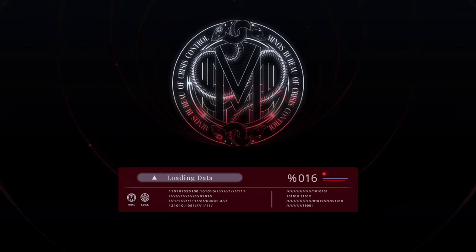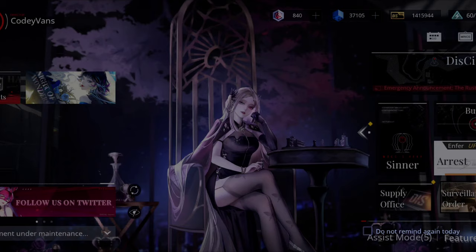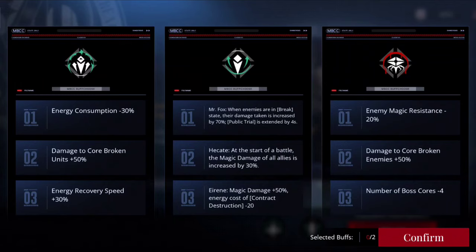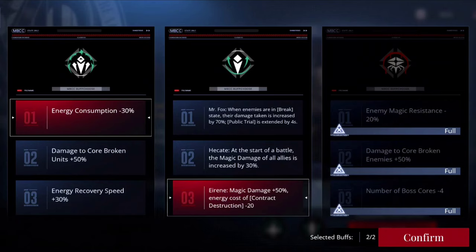What is up my guys, Cody here and welcome back to the vid. Today it seems like it's Irene god buff week. If you don't know what I'm talking about, let me quickly show you. So these are the buffs available in Shackled Captive right now. And whenever you see an Irene buff along with the minus energy consumption buff, you are in for a treat because this is a free 240k.